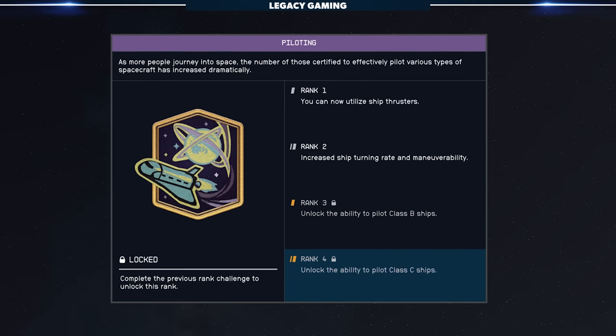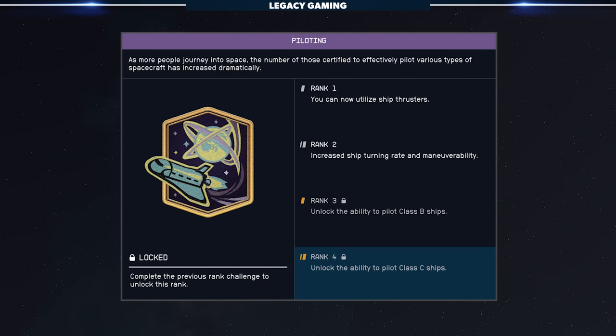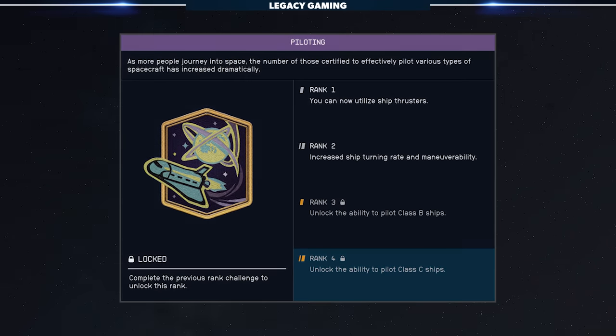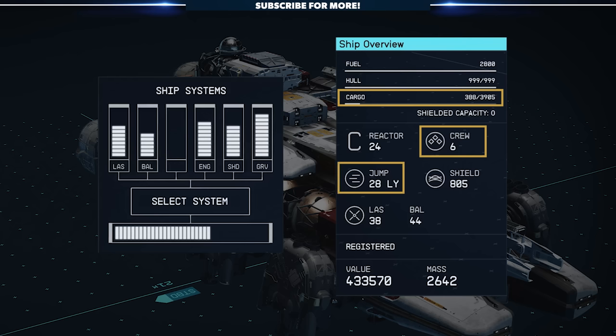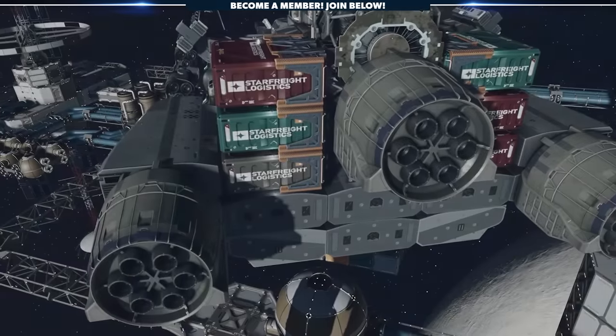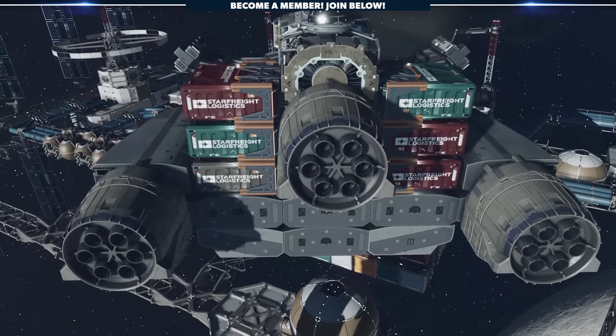Fair warning: you do need rank 4 piloting in order to fly any class C ship, so work on that before doing the quest if you want to pilot it immediately. The base Kepler-R can sustain 6 crew members, hold a staggering 3,550 cargo, has a jump range of 30 light years, and a beefy 805 shield, plus some decent laser and ballistic weapons. It's easily one of the biggest ships in the game, and that's before any modifications you might want to make.